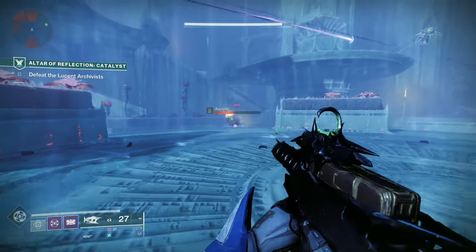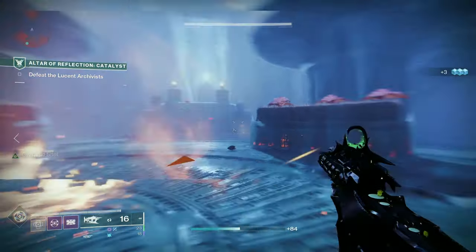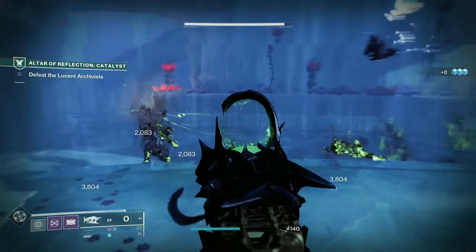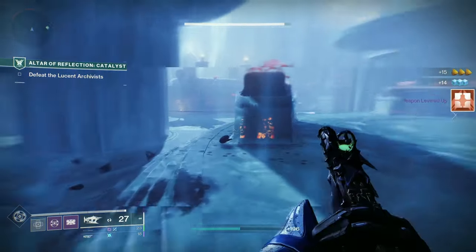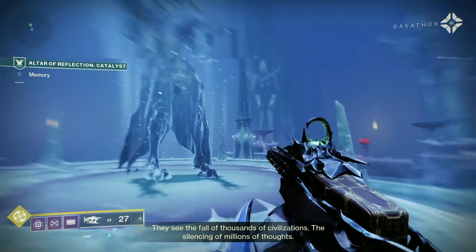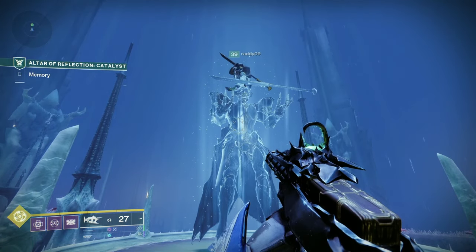After you've completed that puzzle, you're going to come into this area here - just like when you're going through the Witch Queen campaign. It's going to be a little bit of a boss fight. You're going to defeat the boss, defeat all the enemies in the area, and then you're going to be able to view the memory and complete the quest. And that is the end of the video.